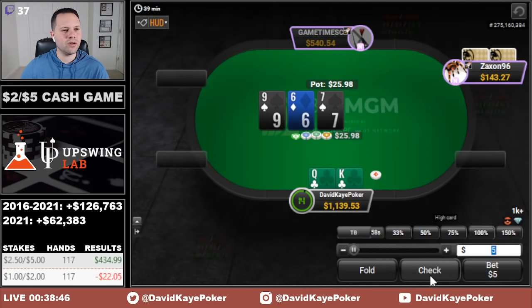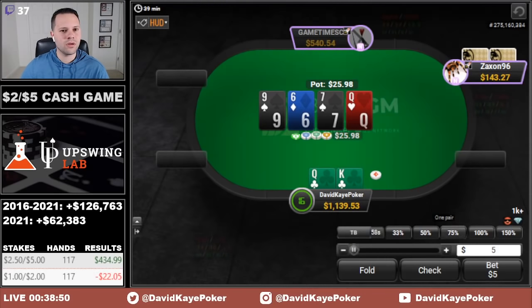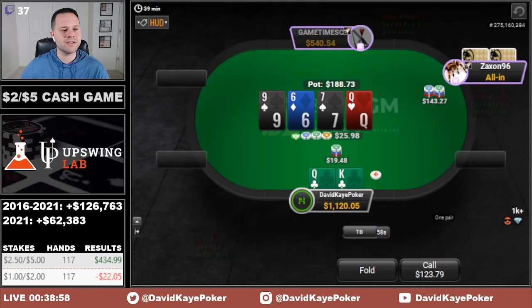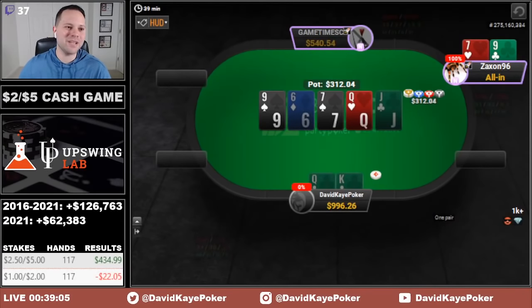Open king-queen suited, get called, we'll check back the 9-7-6. Turn top pair, go for a bet. I see the jam — I think this just needs to be a call; a couple draws out here, pair-and-draw type hands. He has 9-7, so unfortunately the queen we thought gave us the best hand ended up costing us some money.